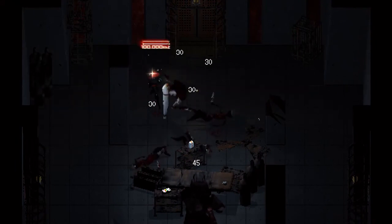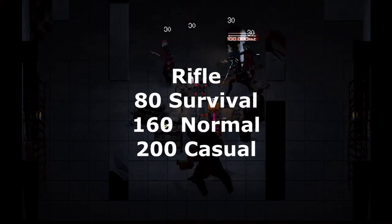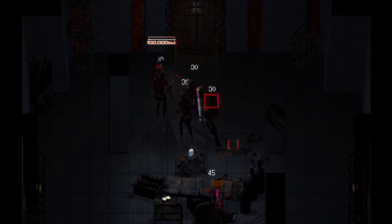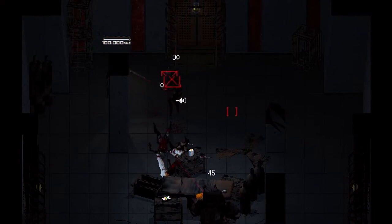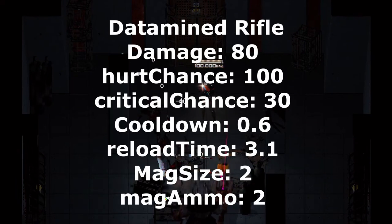Known in game as the BW-5 Nitro Express rifle. Testing reveals it does 80 damage in survival, 160 in normal, and a massive 200 damage in casual. It should be noted that armor only blocks or does not block damage, meaning armor piercing shots do full damage to the target behind the armor. In practice, this means in casual a rifle shot at a Miina would one-shot it regardless of whether it had its armor raised. Data mining reveals: damage 80, hurt chance 100, critical chance 30, cooldown 0.6, reload time 3.1, mag size 2, mag ammo 2.